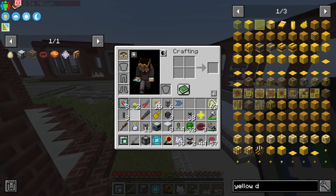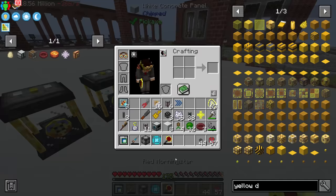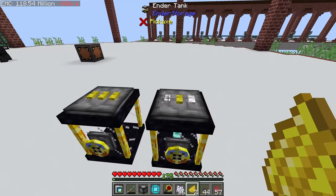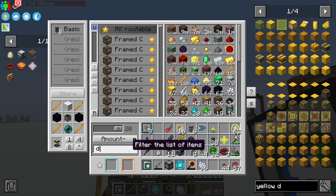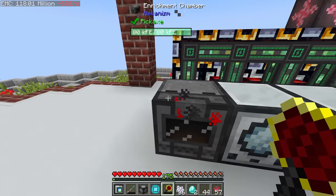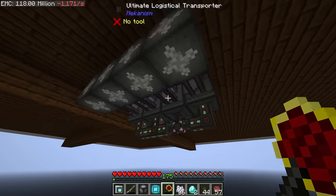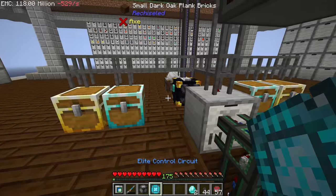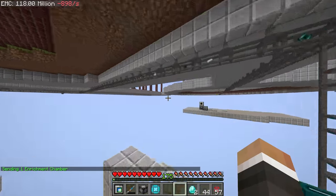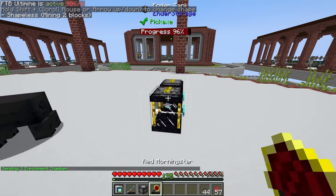We're completely out of diamonds — which is fair and understandable. One thing I forgot to do was set up another enrichment chamber on the lower platform to keep diamonds coming in continually, the same way we did with redstone, lapis, and coal. Let's request an enrichment chamber to add to that lineup. While we wait, we get rid of the old tanks and put one ender tank directly on top of the fluid encapsulator, set the top to input, turn auto input on.